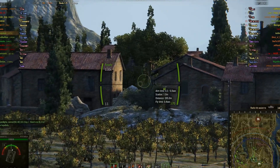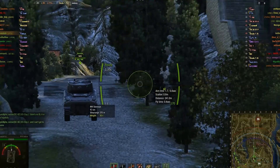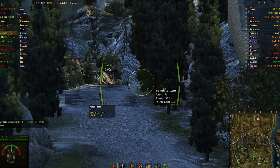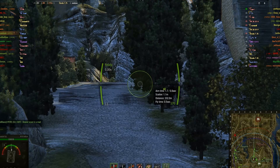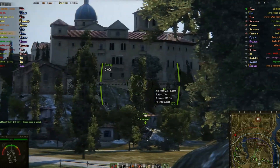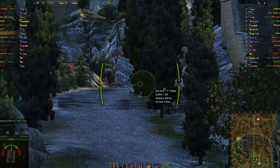Depending on your crew, and if you have Situational Awareness or Recon for your commander, the view range is pretty much above average. The engine has 460 horsepower with a top speed of 72 kilometers per hour. For tier 6, the DPM is not as good as many others, but it's still not bad — it's definitely faster than the SU-100Y. The aim time is not horrible either.